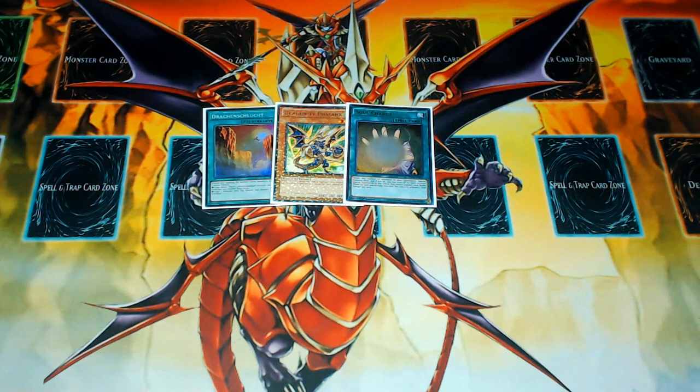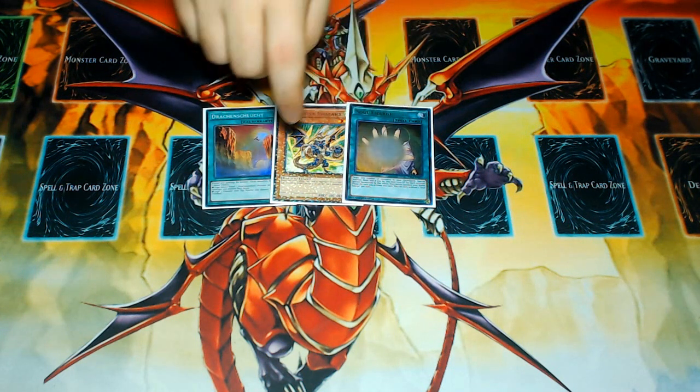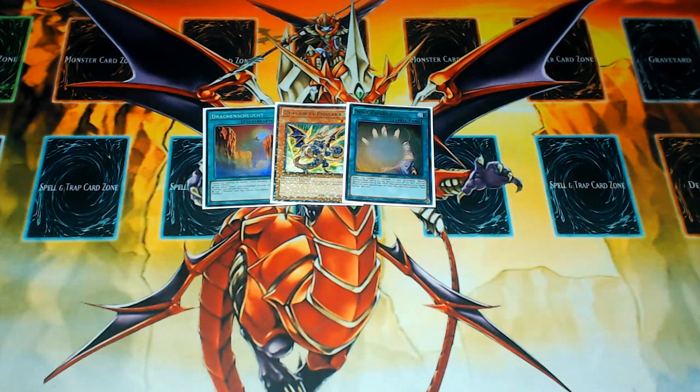Soul charge is a one-of — yes, that's a big detriment and a reason not to build the deck this way, maybe dedicating extra deck slots to multiple Omegas instead. But the card Left Arm Offering does exist in Yu-Gi-Oh, so you could play it. This is only a two-card combo plus soul charge, meaning Left Arm Offering plus two other cards in hand as the banish cost lets you search for soul charge, essentially turning it into a four-of.